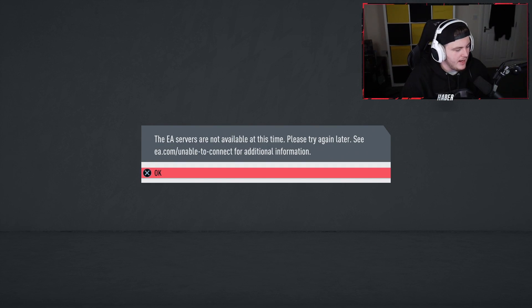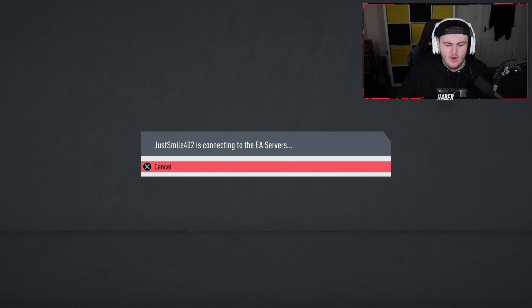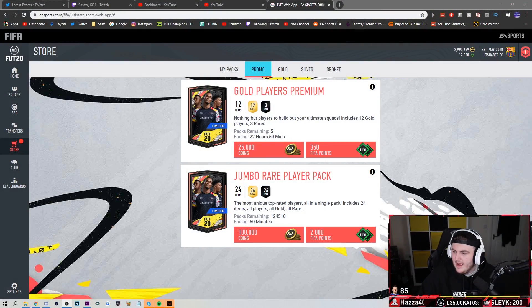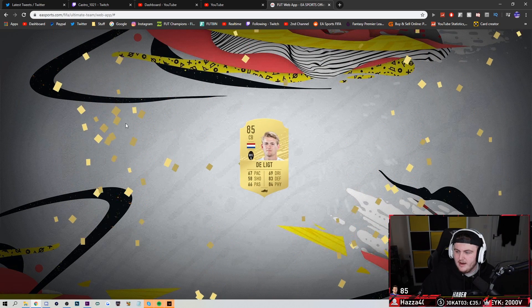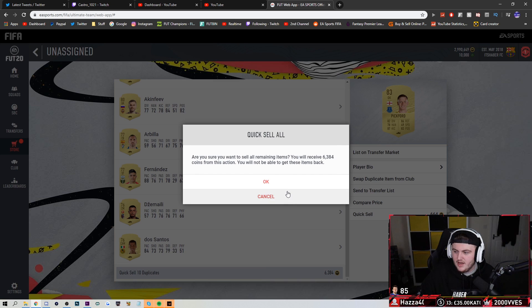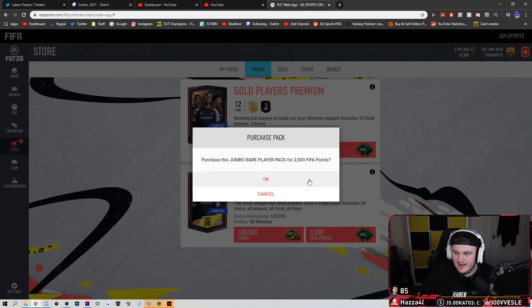The servers are down on console. However, they're up on web app and phone app. So I've got it up on my phone app and web app — I guess we can still open 100ks, it just has to be on the web app. I apologize if you're not a big fan of the web app. We're going to open up the 12,000 FIFA points I've got on the web app. Now there are a bunch of different tells for packs on the web app — I know none of them. Unless it's pink flares, I'm not going to have any idea if we're getting anything.